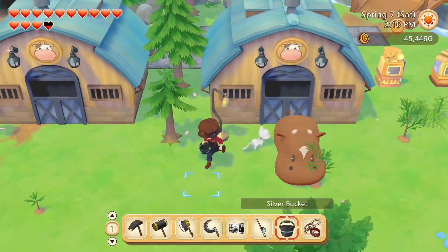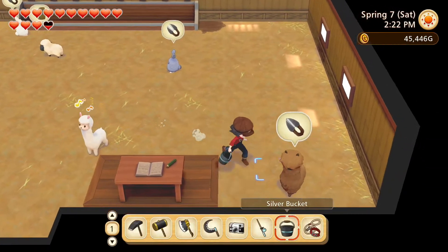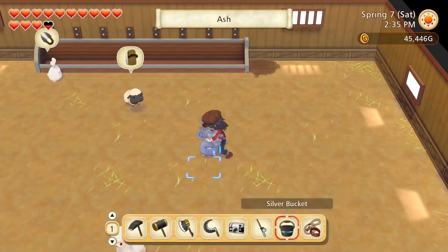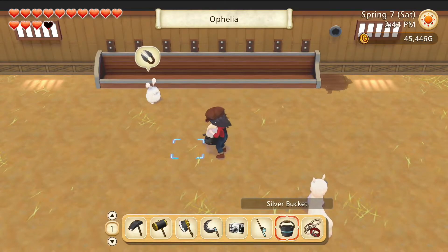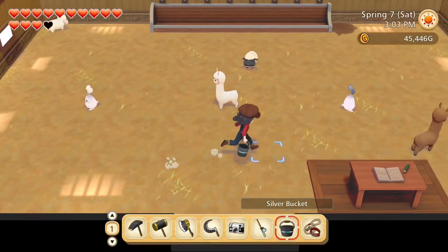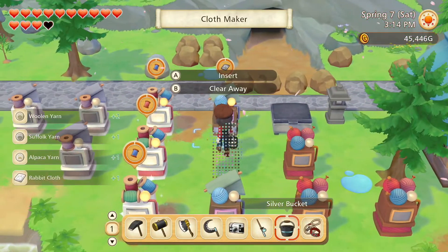Hello Willow, Fern — brush you all nice and clean too. Ash, Ophelia — you're in need of cleaning too. Daisy, Dandelion — clean you up as well. That's everybody. Thank you all so much for the wool. And you can come out and play in the lovely spring weather as well.